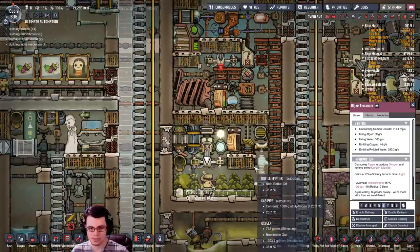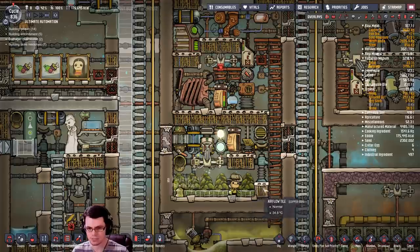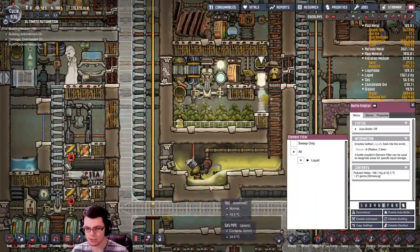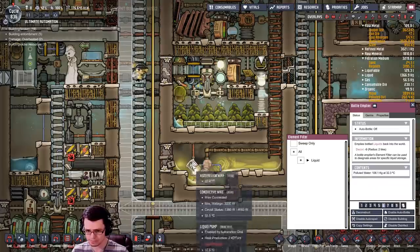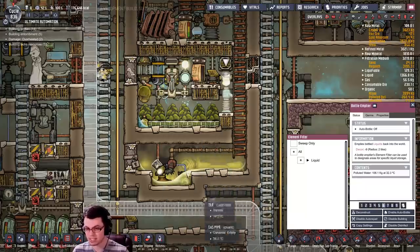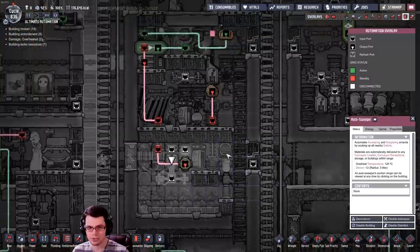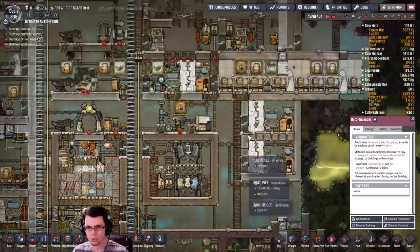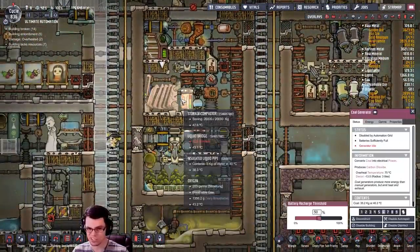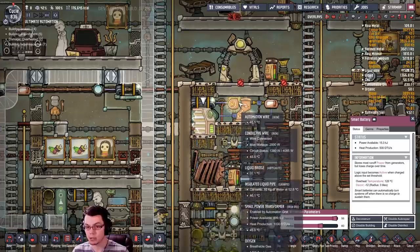This gives off oxygen for the base - a good amount which was enough for my dupes when first starting, though I've had to supplement with other systems later on. The terrariums give out polluted water which I run to this bottle emptier, flowing down to this liquid pump. Since there's carbon dioxide, it holds in any polluted oxygen that would otherwise get out, but if it does I have a deodorizer. Everything inside is fed automatically using different auto sweepers.